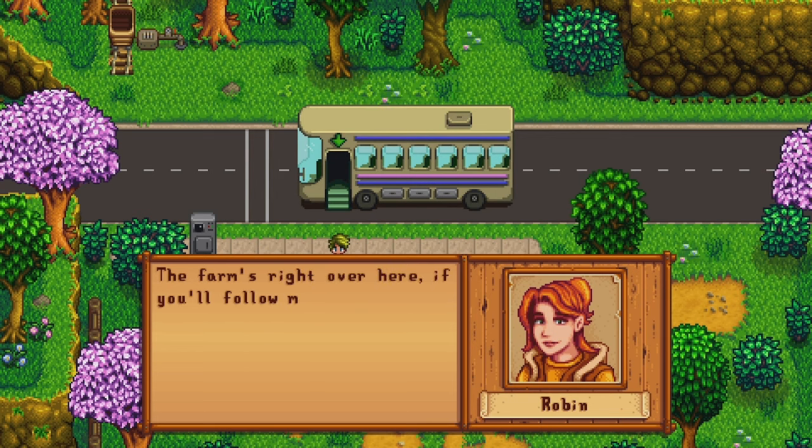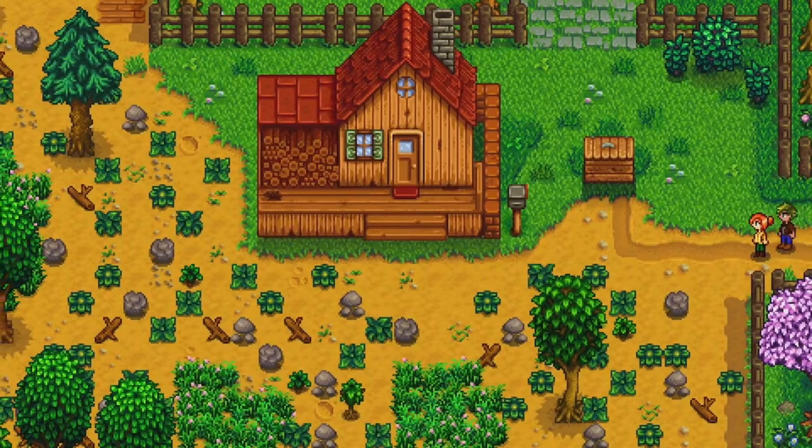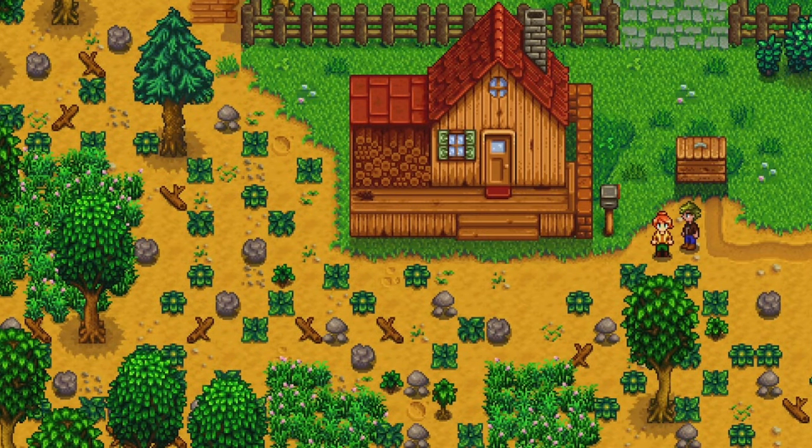Robin the carpenter. We gotta follow Robin — she looks like a wish version of Misty from Pokemon. This is Jolly's farm. It's my farm. It's overgrown. We can sort that out.